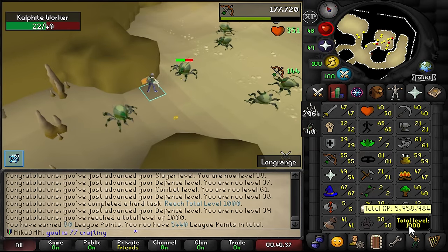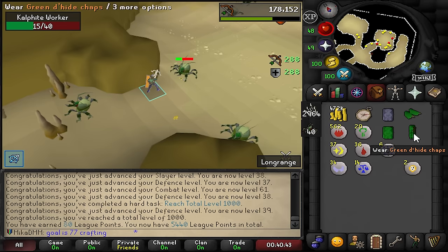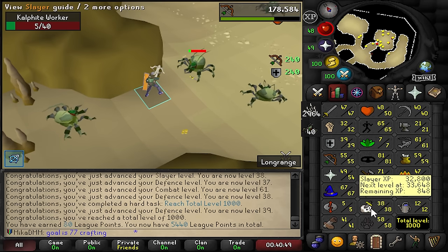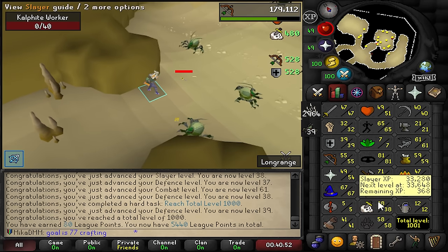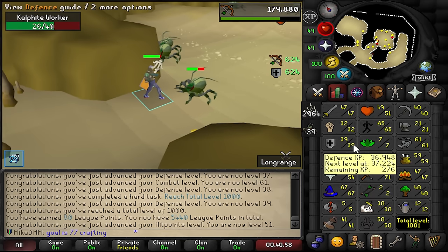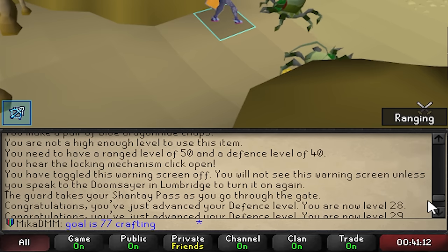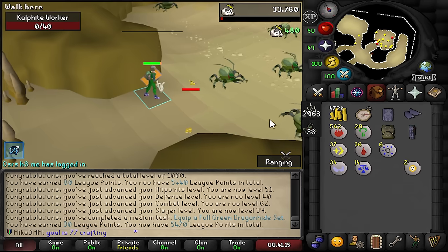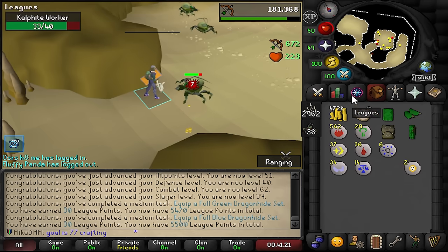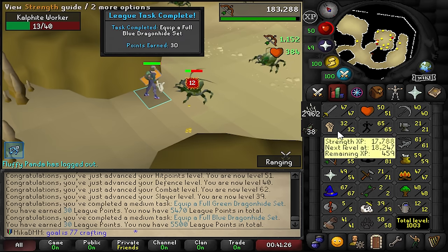1,000 total level gives me a big 80 points, but most importantly it looks cool. I'm about to be 40 defense as well, meaning I'll be able to get a bunch more points and equip the gear I want. One more defense level to go. Also 38 slayer - this is very slow right now. We want to get to 55 for another mastery, which is where things would speed up in the combat department. Right there was level 40 defense. I can equip full green dehyde - that's tasks. And now I can equip full blue dehyde - more tasks right there.